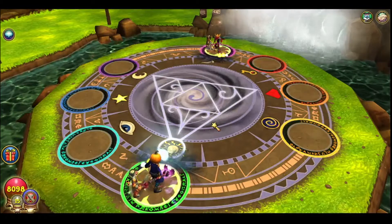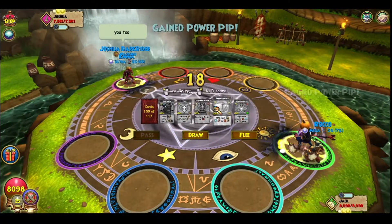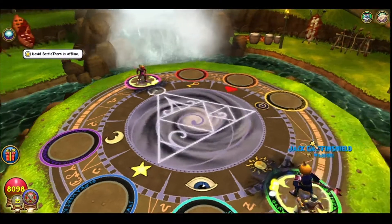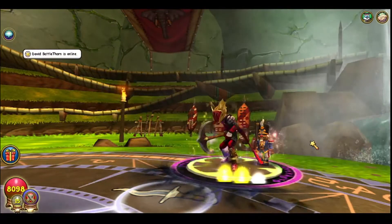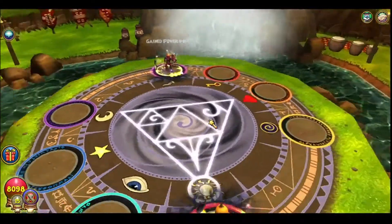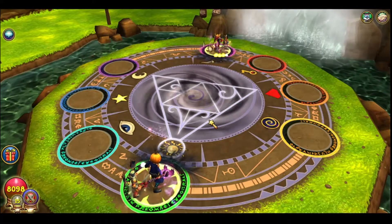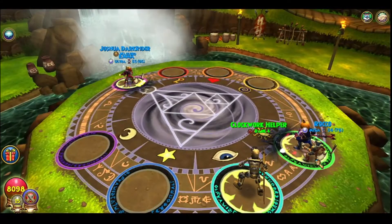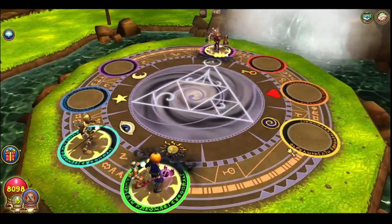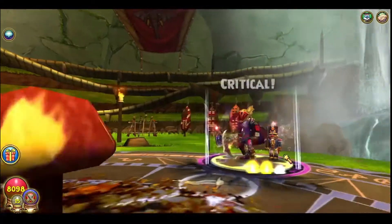I have the Fire Proof Jewel added. Right now I'm rocking 39 Pierce, which is pretty good, but I kind of want more. Three more Pierce may not seem like a lot, but three Pierce is a lot — that'll put me at 42. I want to try to get my pet to Ultra so I can socket a Pierce talent which gives three extra Pierce. You can only use it at Ultra, and since he's a Mega, can't really use it right now.